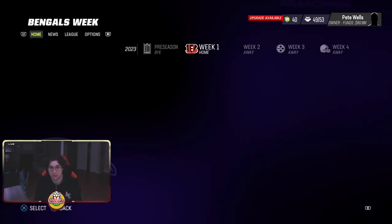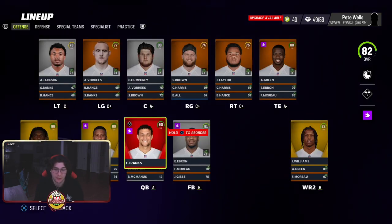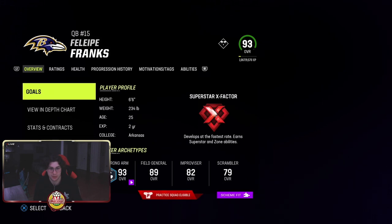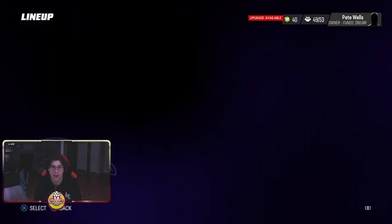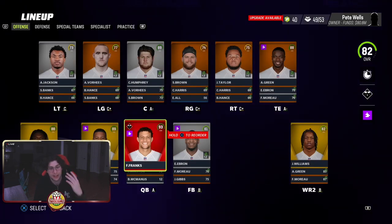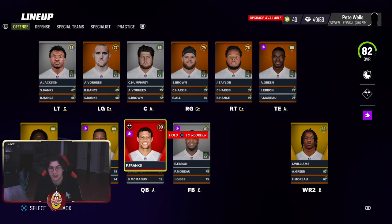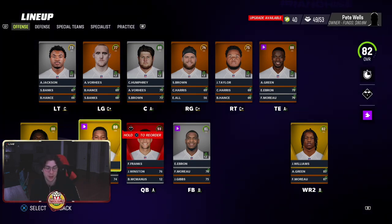We got Felipe Franks at quarterback — he's an X-Factor, 92 overall. But in CFM, before you could actually edit the player and change his release, that doesn't do anything anymore. So you can no longer change quarterback release. If you want Slinger 1 you have to get Aaron Rodgers or Jordan Love — not many people know Jordan Love has Slinger but he does and it's cracked.